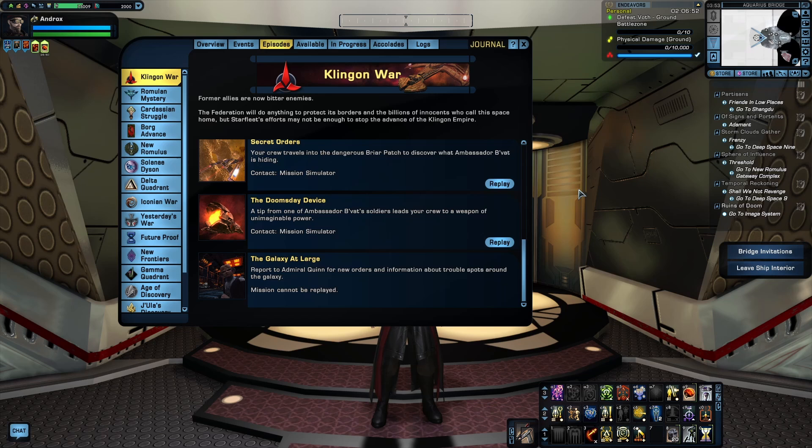Now, unfortunately, the early missions really aren't filled with a lot of useful gear. Most of the episode rewards are very basic in the early arcs — a lot of basic gear at either rare or very rare quality. Probably the only exception to this would be the Harpeng Torpedo. This isn't a great torpedo, largely because it's not affected by any torpedo firing modes, but it can be useful for players still leveling their characters for that exact reason.